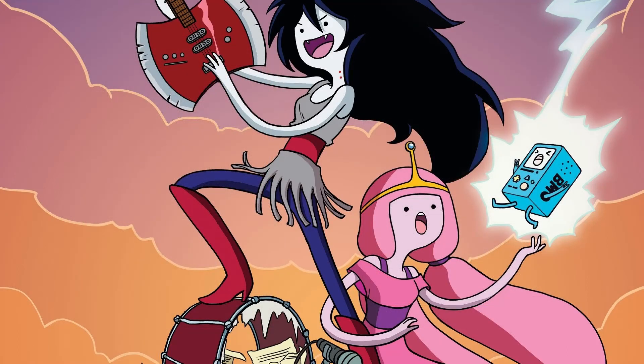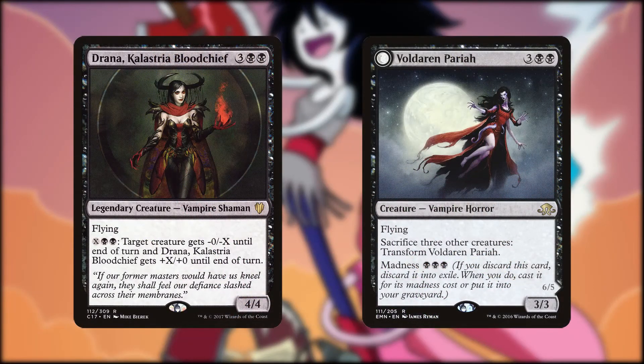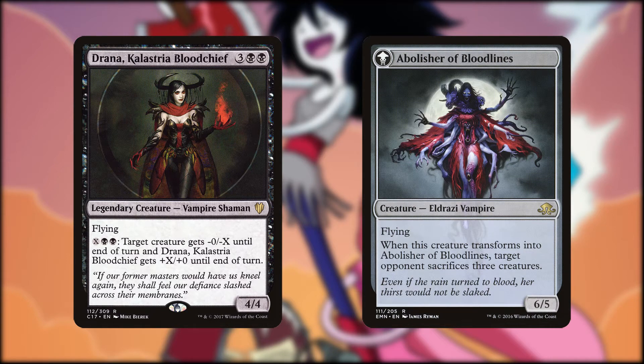Marceline presented kind of an interesting case for me. There are two cards that fit her very well: Drana, Calastria Bloodchief, and Volderum Pariah. Marceline is the Vampire Queen who takes the powers of her vanquished foes to power herself up, which is the literal thing that Drana does. But Marcy is a bit of a pariah among her kin — she separates herself from them as an outcast, but under the surface she is actually a monster, and does transform from time to time. Volderum Pariah also transforms into a monster, the Abolisher of Bloodlines. In the end, I decided to go with Drana, mainly because she is a legendary creature and a better Mimeoplasm target.